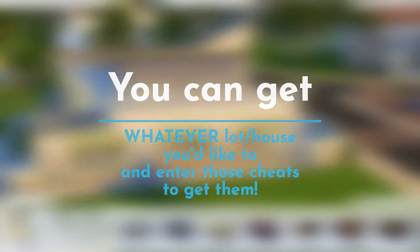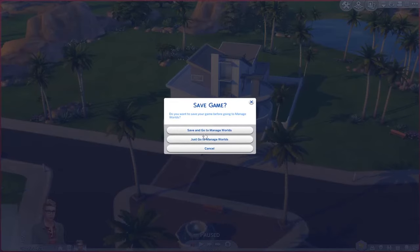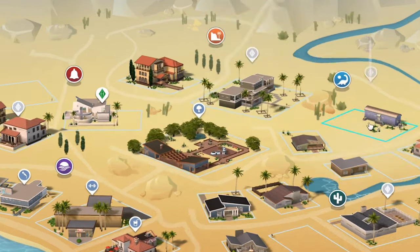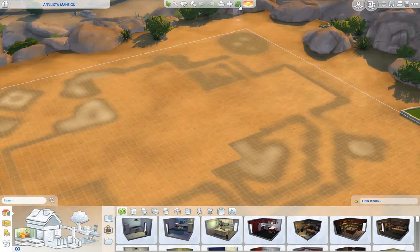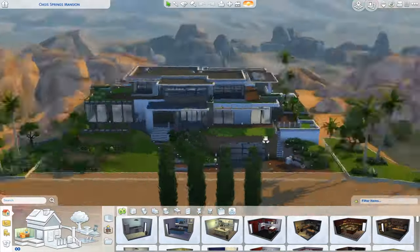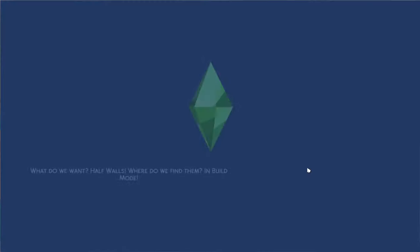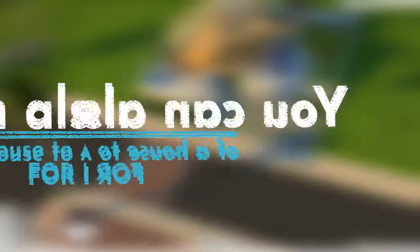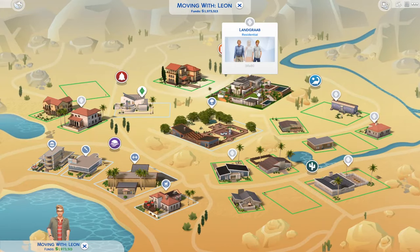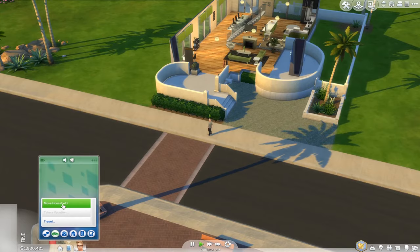So you can choose any lot, cheat for money, and place your desired house. But what if you go to Manage Worlds and want to move because you're bored of your current house? You can bulldoze the Landgraab mansion and place a different mansion instead. Let's place this modern house — it looks so fancy! Then go back to Manage Worlds, click on your household, and move into the new house.